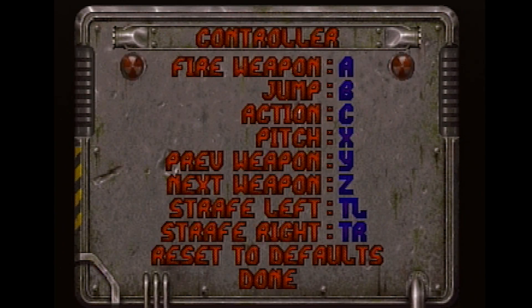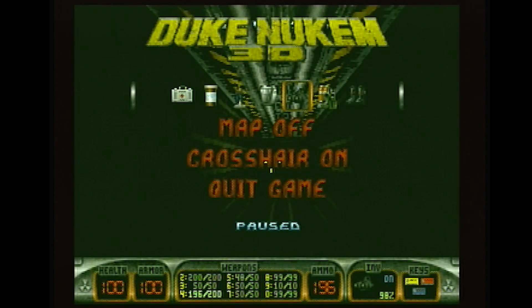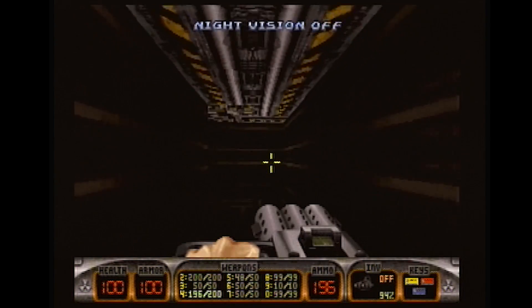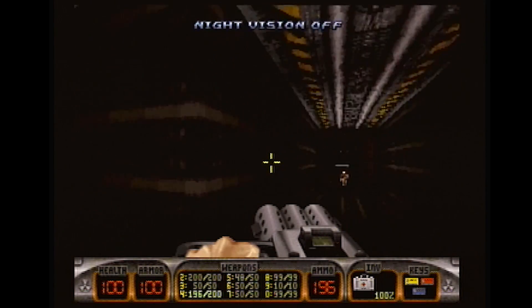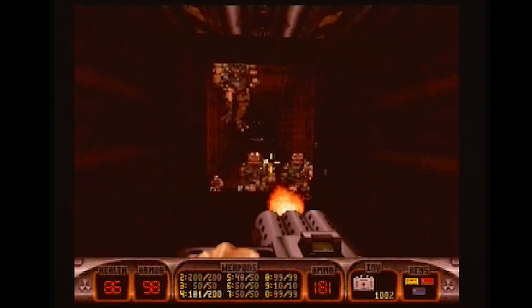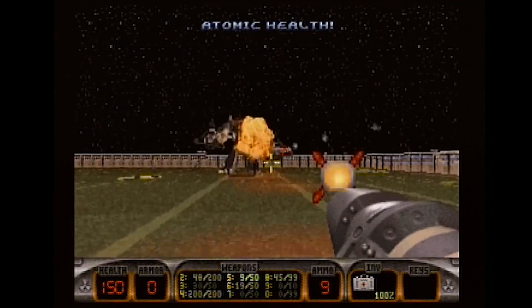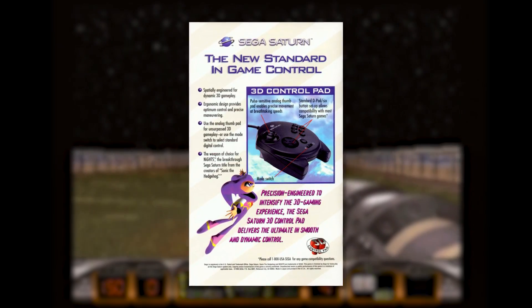Controls are again weird, but I think handled the best on the Saturn. L and R strafe, holding X toggles your free look, Y and Z change your weapons. However, item usage is done on the pause screen — you wanna activate your jetpack or holoduke? Pause the game and select it from there. I actually think this is a pretty smart fix, and I prefer it to fumbling with weird button combinations or buttons just barely in reach. Movement isn't as loose as Duke 64 or Quake Saturn, though like Quake Saturn, it's compatible with the Saturn's 3D analog controller, but we weren't able to test it for ourselves.